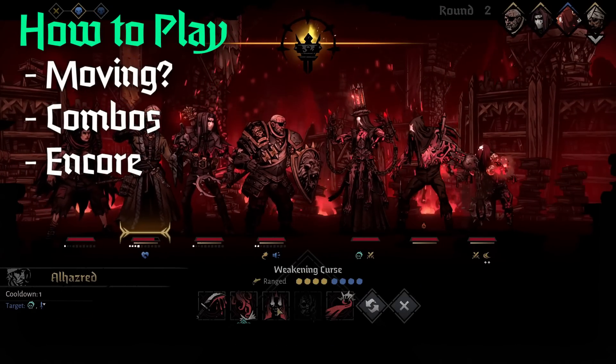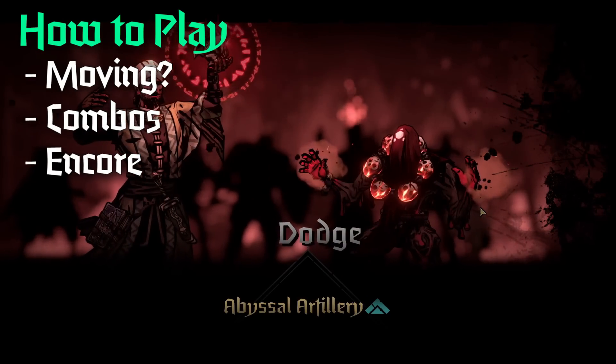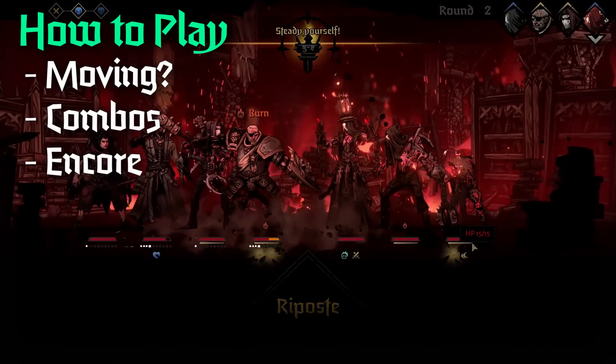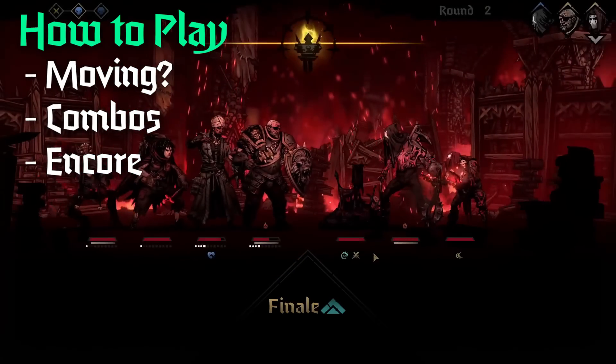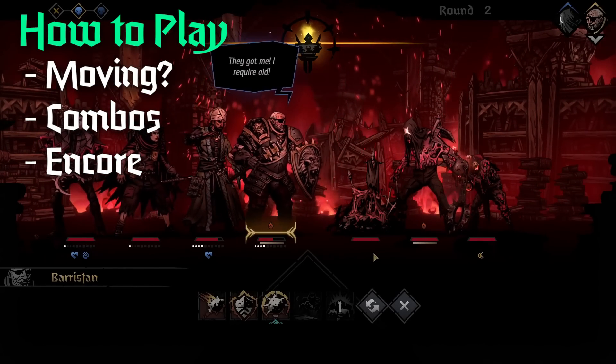How do we play Jester? First, when building our team we have to decide where Jester is trying to move about. Is he going from three to four? Is he going from four to two? Is he soloing, going up to one? There are a lot of questions around who's moving and where Jester's moving, so make sure you have that rough plan in mind when you're at the crossroads.